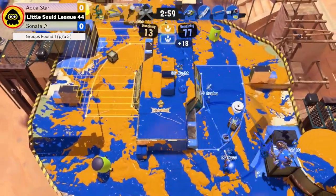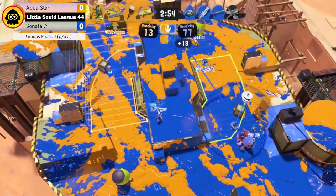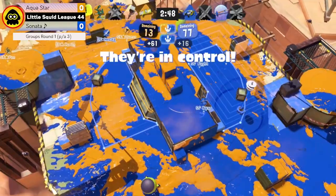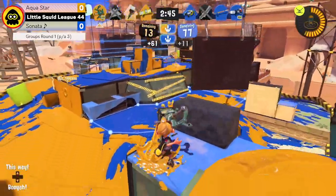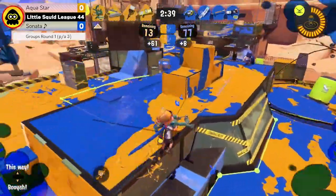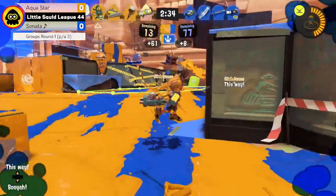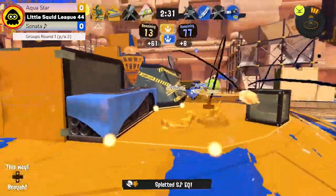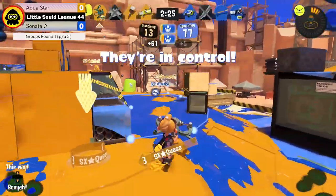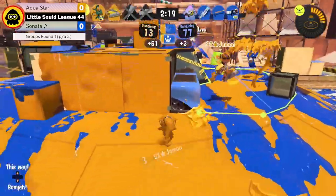We see the Decav here with their bubble looking to make a play, holding down that right zone more comfortably — and they do that, with the Splash-o-matic moving up with the pencil to back them up. We might see a flip here. You never know what could happen in Splat Zones — a team could be winning consistently and get overturned. Sonata was able to take that zone for a very short amount of time but is currently struggling to get it back.